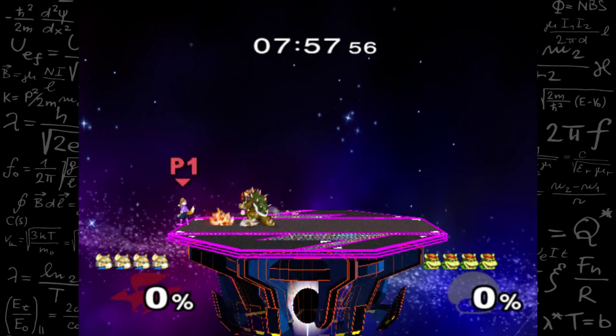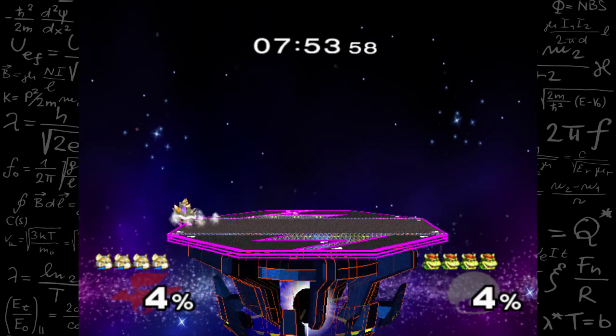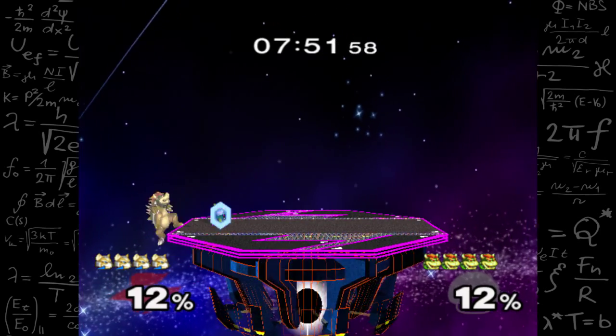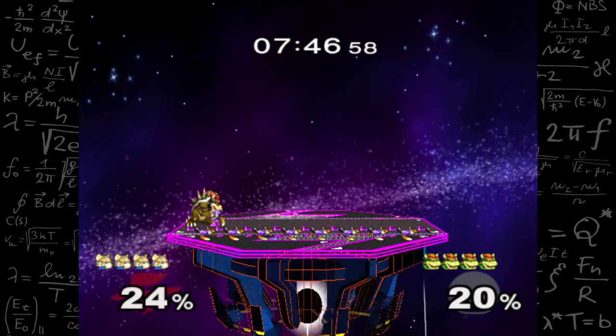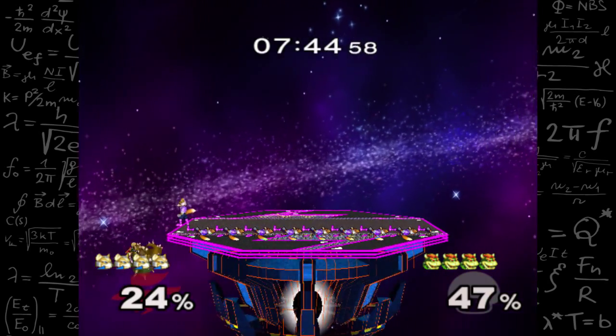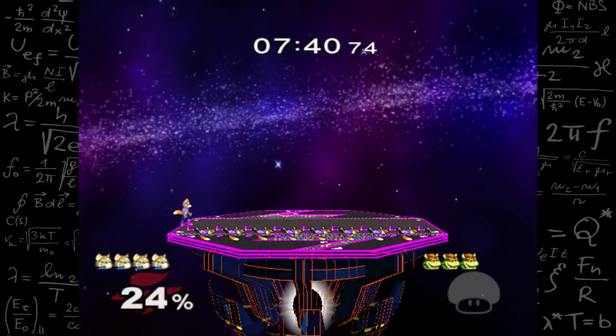So instead of giving up, we'll make our own measurement of Fox McCloud, abbreviated as FM, which is equivalent to the height of Fox. So now we can measure anything, such as Final Destination, which is 8.5 FMs long. And from here, we can calculate practically everything we want to in FMs.